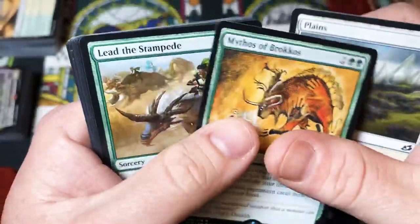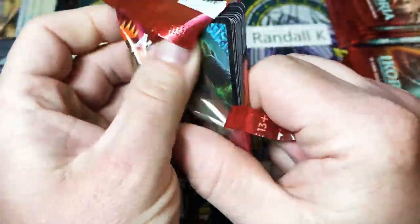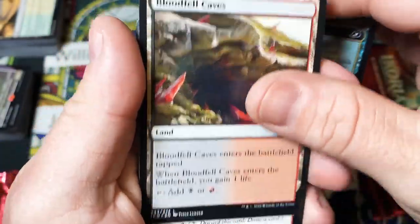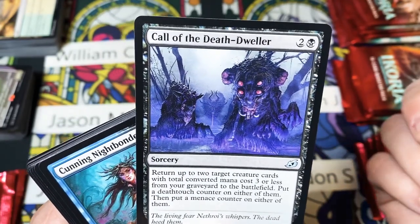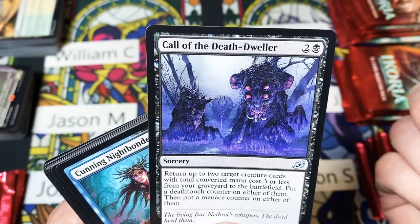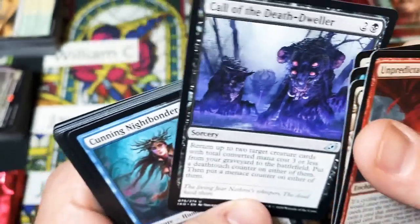Mythos of Broccoli and Cheese, Go for Blood, little Bluca, companion, caves, cyclone. This seems like it could be kind of useful — you get to return two guys with a total mana cost of three or less from your graveyard to the battlefield, put a deathtouch counter on either of them, and a menace counter on either of them. So you get a deathtouch and a menace counter and two weenies back in play. I'm just trying to figure out what this art is — that's some funky rats.